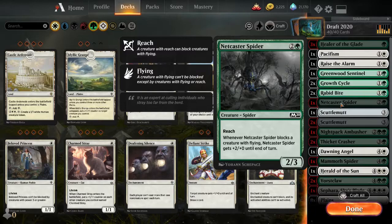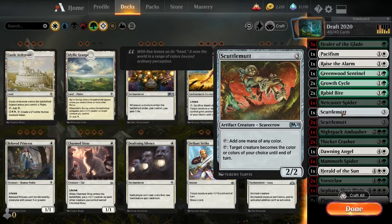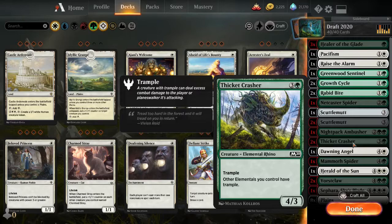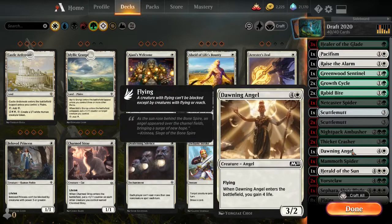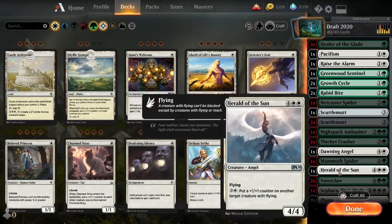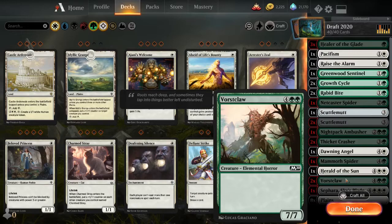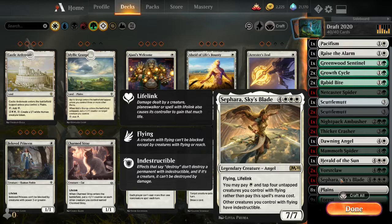The Nightstalker Spider — creature with flying that gets plus two plus zero, it's okay. A Scuttlemutt — I'm assuming he last-picked this for the mana ramp ability. The Night Pack Ambusher was supposed to be his bomb — he wanted to go wide with it. The Tectonic Giant — sorry, Ticker Crasher — it's a 4/3 trample and other elementals you control have trample. A Dawning Angel — more lifelink, it's got flying. Mammoth Spider. The Herald of the Sun is pretty decent if he can get it out and keep it there because it can buff all his flyers.